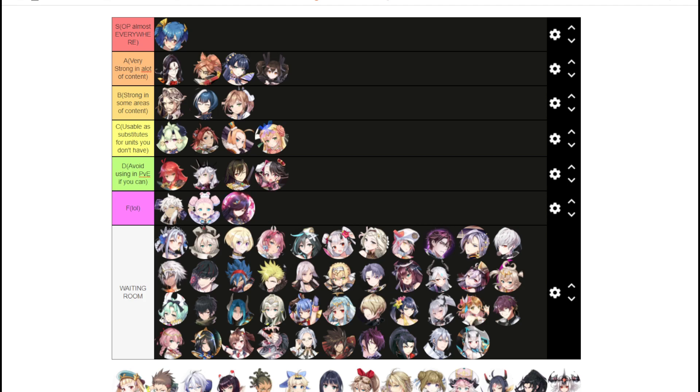Eda is F tier — she's a PvP unit because of her CC, but she's just bad. Elena is either D or F. Her S3 is only one turn of invulnerability. I'll put her in D tier — you can use invulnerability to cheese some bosses like Dark Corvus in Abyss and some hard-hitting bosses.